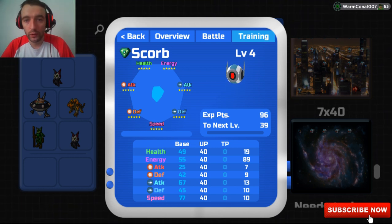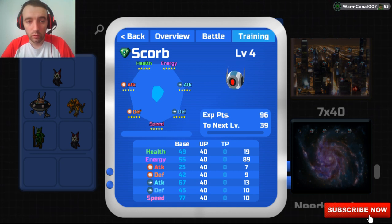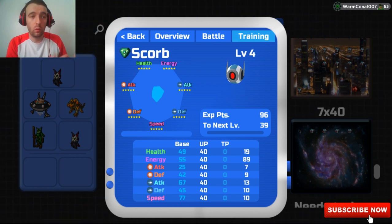If you look at Scorb for example, we looked at personalities in the previous video. We know Scorb is a special attacker or a ranged attacker, which means we don't really need to look at melee or physical attacking. So in this case, if we did a 6x40 Scorb, we do not care what that melee attack is — whether 0, 1, 2 or anything up to 10 etc. Do not care. We need 40s on every other single one.